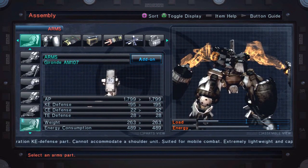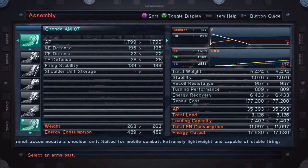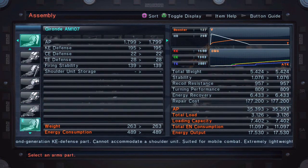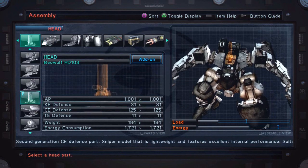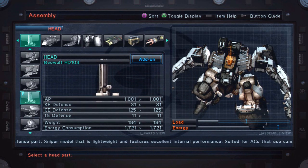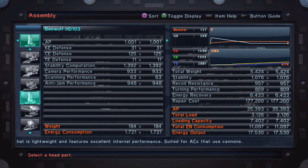Everything else is pretty much built for the extreme of lightweights to maximize your booster and high boost speeds so we can move and kick. I chose the lightest arms in the game — they don't hold a shoulder unit or anything, they're simple. Core: Wudan, the lightest one. Sorry about that yawn — it's like two in the morning.